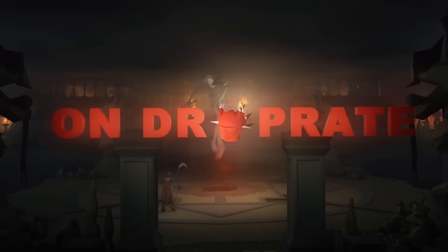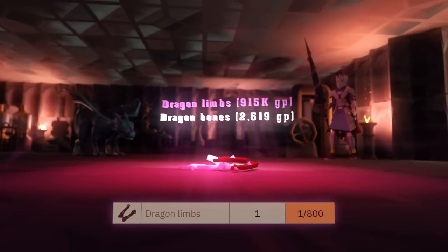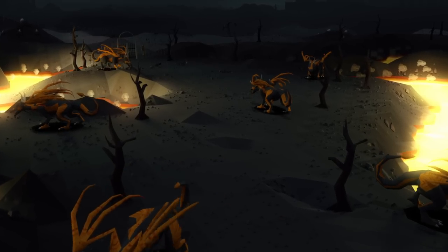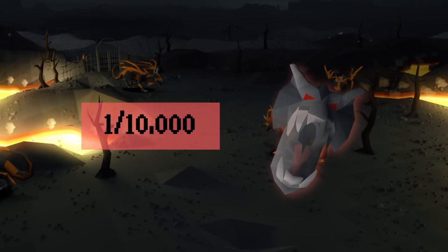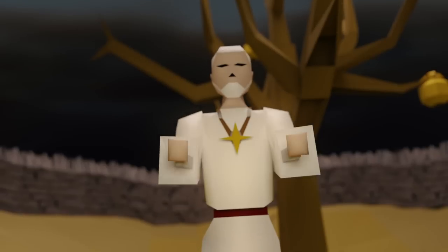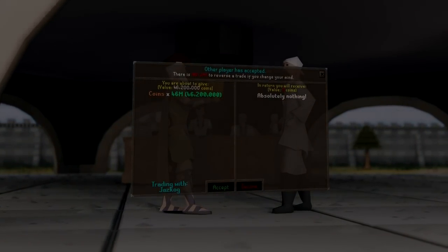This is Drop Rate, a series where I hunt items in Old School Runescape within their stated rates according to the OSRS wiki. If I get the items within their rates — for example up to 10,000 lava dragons for a visage — I get to keep everything I earn during the grind. If I do not receive it, I have to give away half the loot to you guys, the viewers. With that, let's get into today's episode.